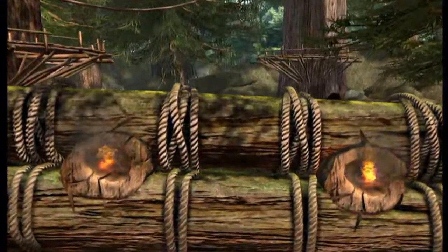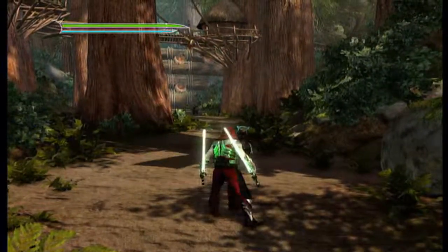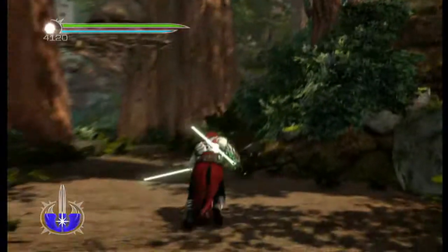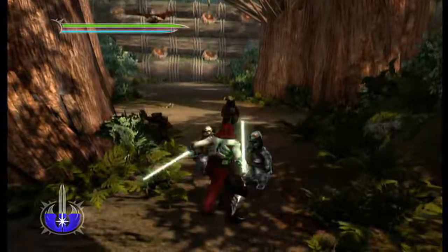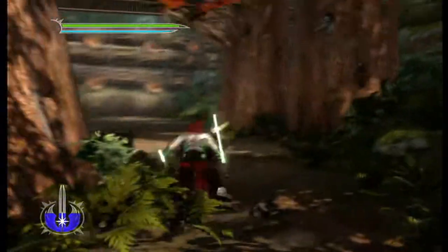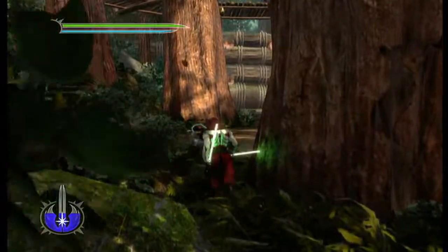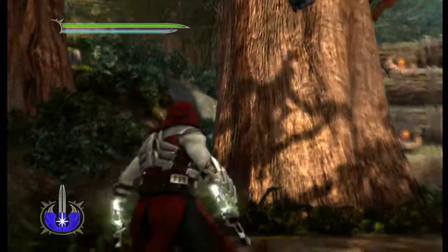The next one is Sith Kicker for dropkicking 10 Ewoks. To dropkick an Ewok — there are tons of them and they like to shank you — it's A and X together on Xbox. There are a whole bunch of them that try to swarm you and shank you, so just press A and X on as many as you can and you will get your achievement.